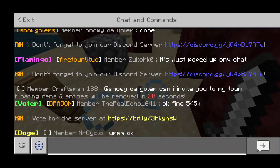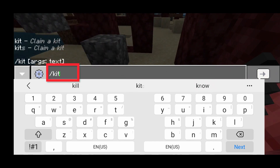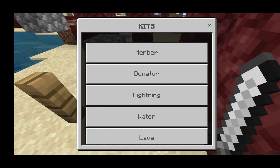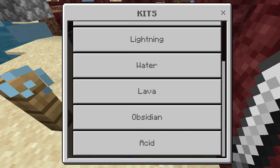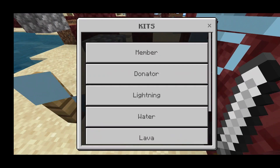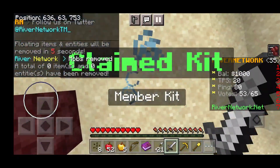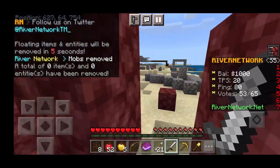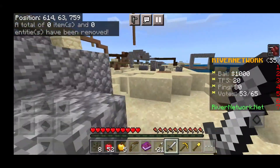To get started you'll need a kit. Type slash kit in chat and you'll see a bunch of kits: Member, Donator, Lightning, Water, Lava, Obsidian, and Acid. Acid is the highest kit and requires buying the Acid rank on the server's website, linked in the description. We're going to claim the Member kit, which is already pretty solid.